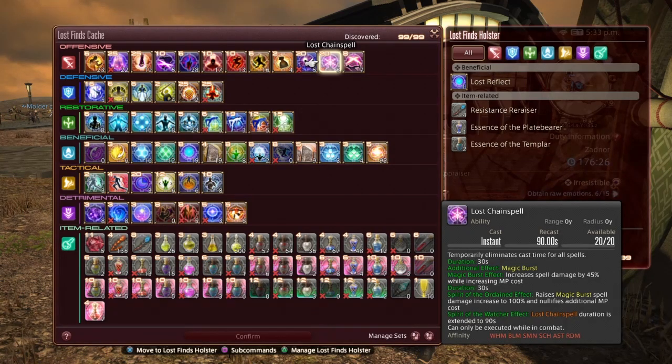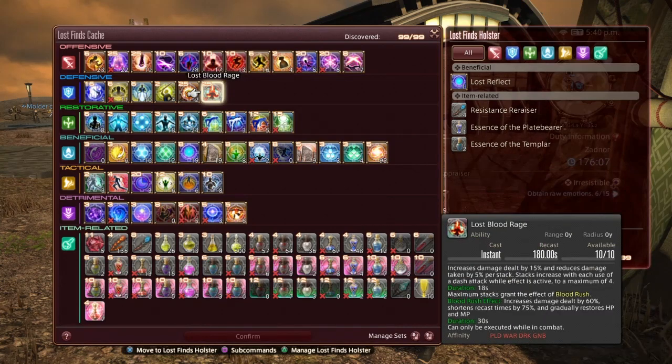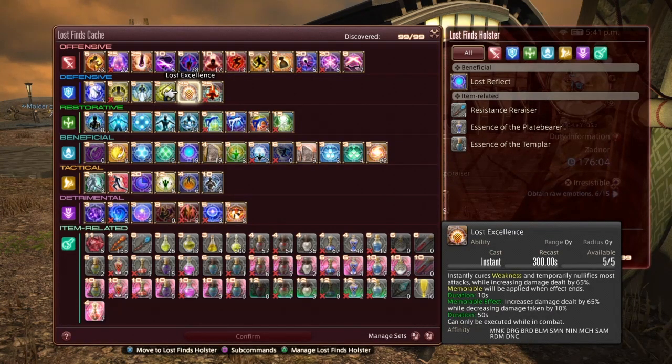Spirit of the Ordain effect raises Magic Burst spell damage increase to 100% and nullifies the additional MP cost. If you have Spirit of the Watcher effect up, Lost Chain Spell duration is extended to 90 seconds. Can only be executed while in battle. Lost Excellence incidentally cures weakness and temporarily nullifies most attacks while increasing damage dealt by 65%. Memorable will be applied when the effect ends for 10 seconds, and the Memorable effect increases damage dealt by 65% while decreasing damage taken by 10% for 50 seconds. Can only be executed while in battle.